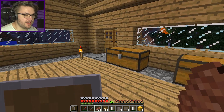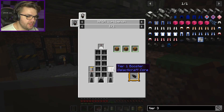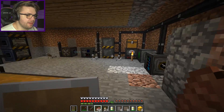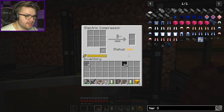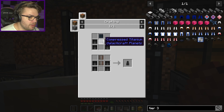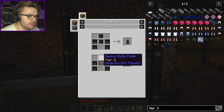I've got the stuff I need to make the boosters — it's like two tier one boosters for this. My things should be finished compressing by now. Yes, there it is — 32! So I've got one extra just in case. What else do I need? Compressed titanium? No, thank god. I need more heavy duty plates. That's annoying.